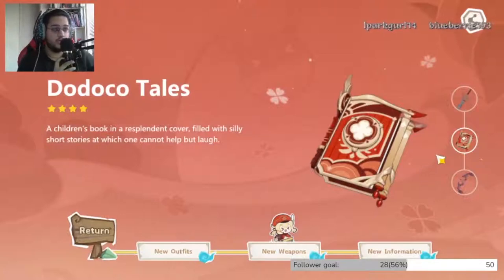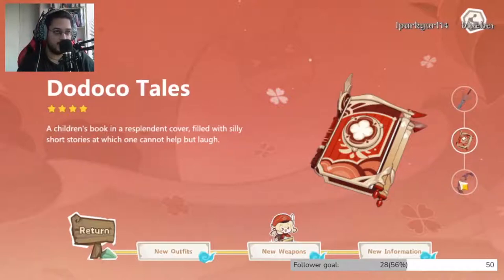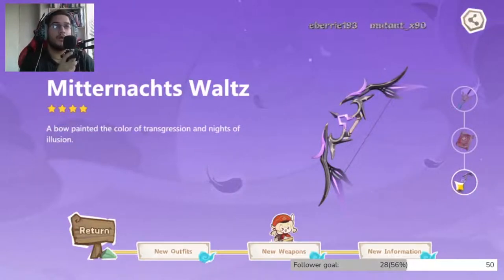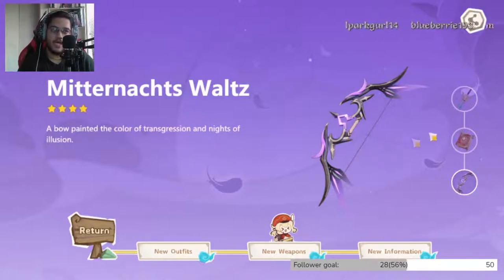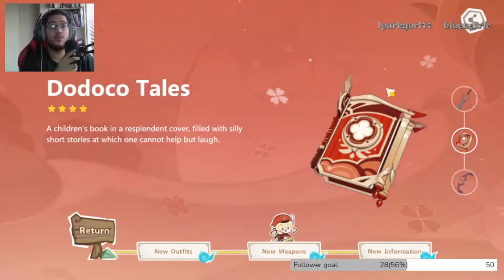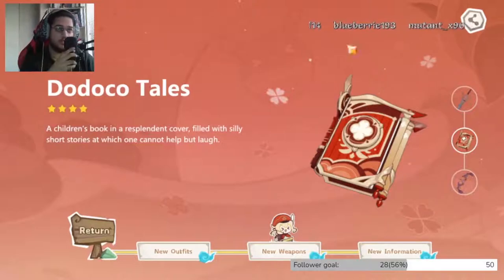This weapon we're getting for free, which is dope for Klee — pog, because I already have Klee, so I've got to rebuild my Klee now. And then there's this new weapon which is, by the way, the bow for Fischl from Honkai Impact — the crossover. So I'm curious to see what stats this weapon has, probably attack. On Klee I have a Witsith right now, so it's not a specific weapon for her. This is a specific weapon for Klee so I'm really curious about the substat.